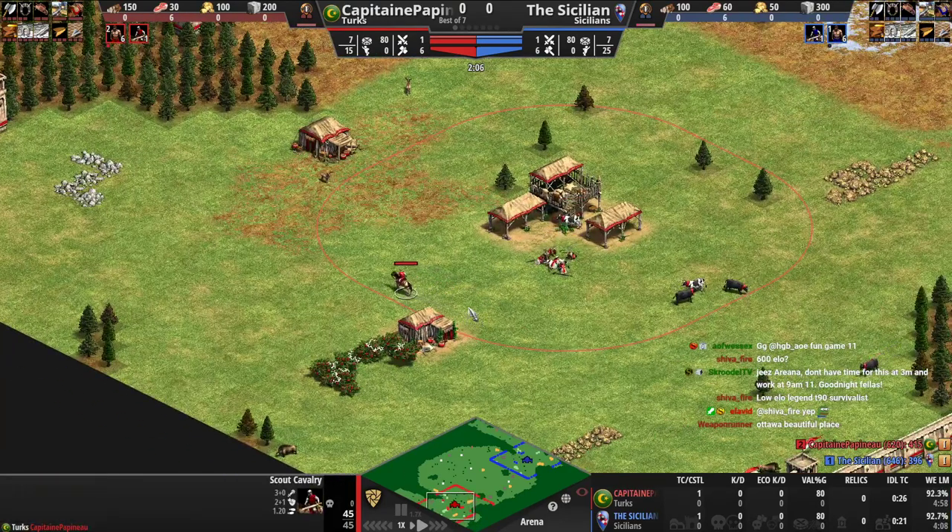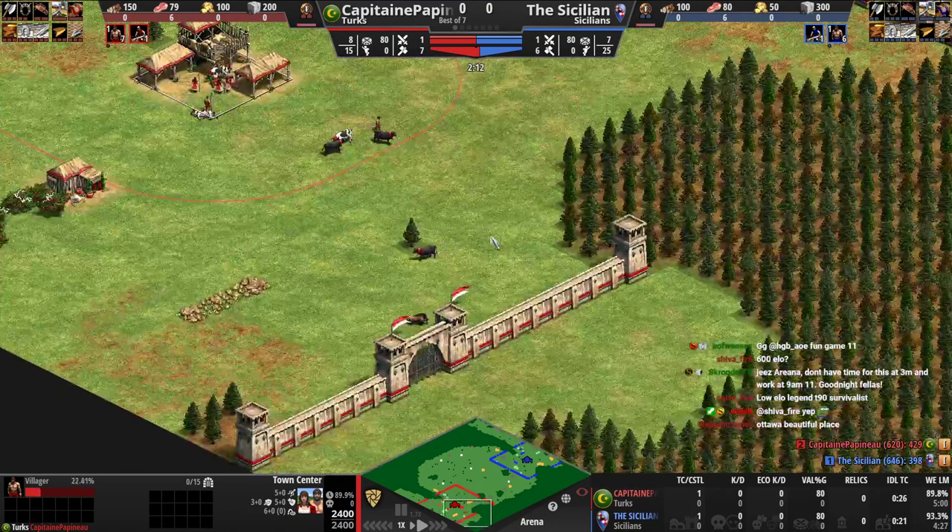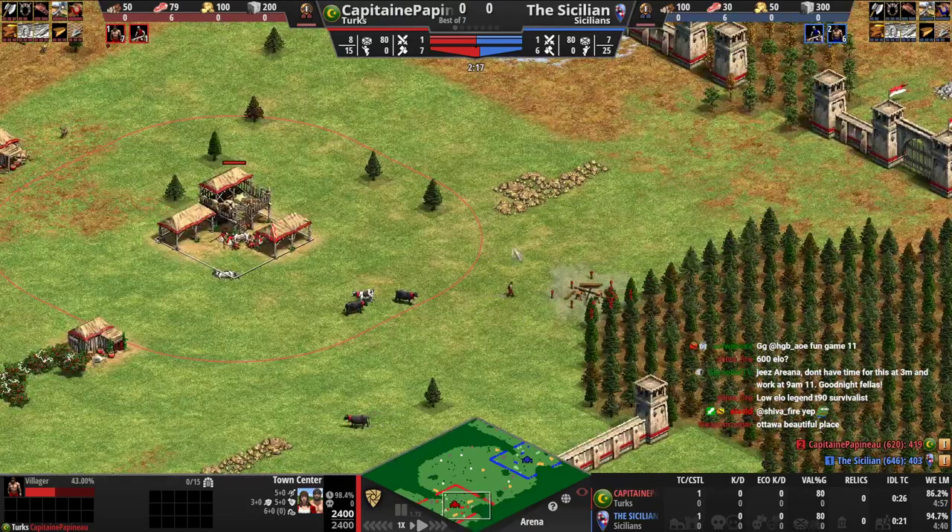At this ELO, you really need to be keeping the idle TC running always, especially in the early game. Being down one villager is huge at this stage. Luckily, the opponent is also having a little bit of issues with the idle TC. But if you fix that, that's instantly 200 ELO - it's like 100%.